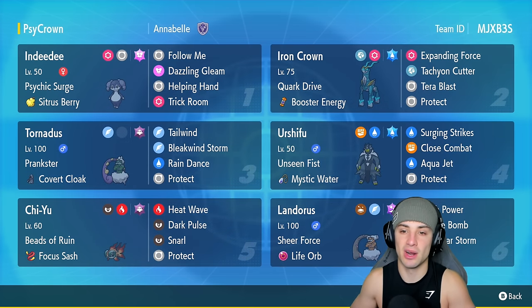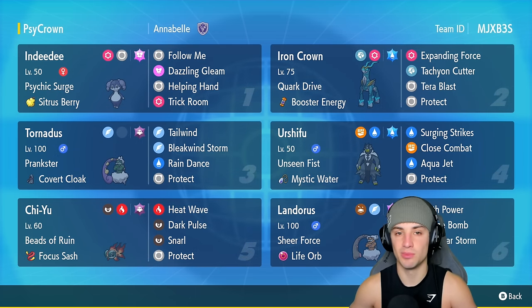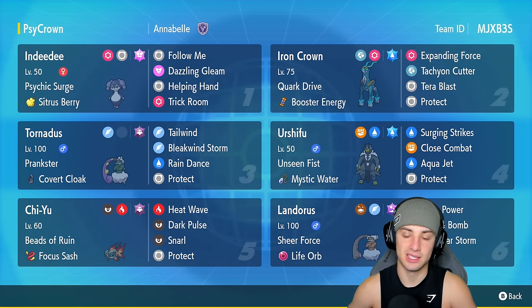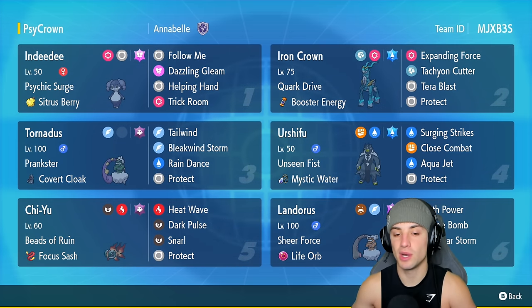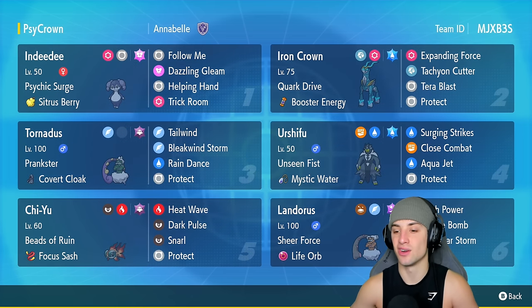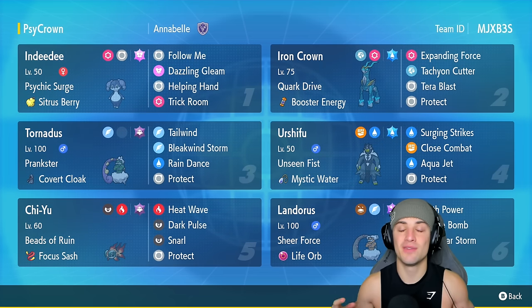We have Indeedy on the team - great to pair with Iron Crown and also great for support. Tornadus is still a great support Pokemon for Regulation F - you can get speed, weather control, and still do damage. We're pairing Tornadus with Urshifu today. If we want to set the rain we can do big damage with that Pokemon. We also have Chi-Yu - great special attacker that hits really hard but also has Snarl to lower special attack. The final Pokemon is Landorus, which is taking over the meta with Sheer Force, Life Orb, Earth Power, Sludge Bomb, Sand Sear Storm and Protect.